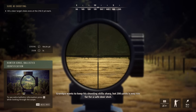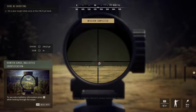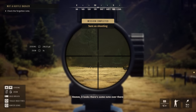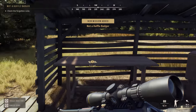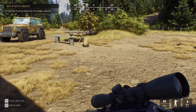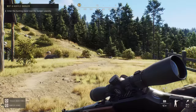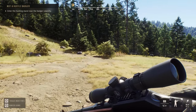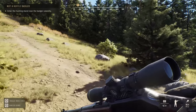200 yards is way too far for a safety shot. We got it though — look at that. Check the forgotten note — right here. It says: 'Hey Wallace, don't forget to take care of the badgers wreaking havoc behind the lodge. Sincerely, myself.' Enter the hunting stand near the badger calamity. Running animation with the gun — very smooth indeed. This is very impressive so far, I'm liking it.